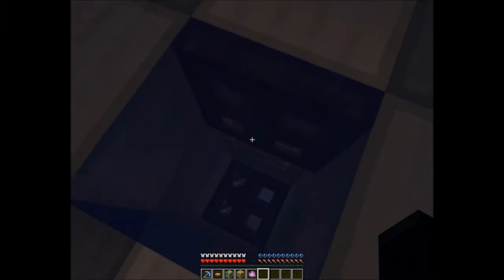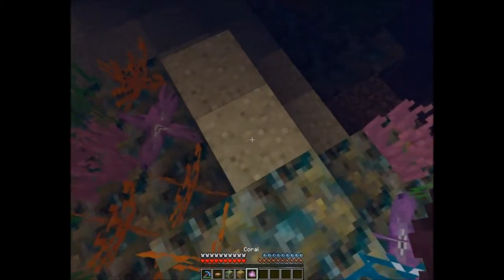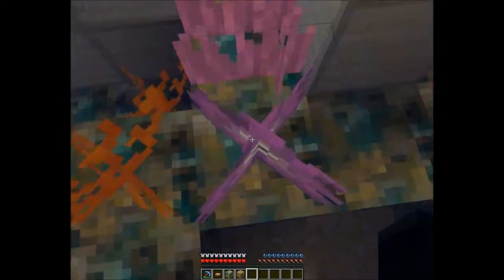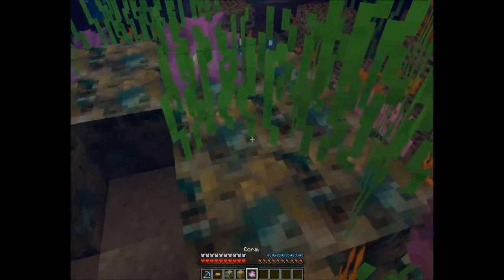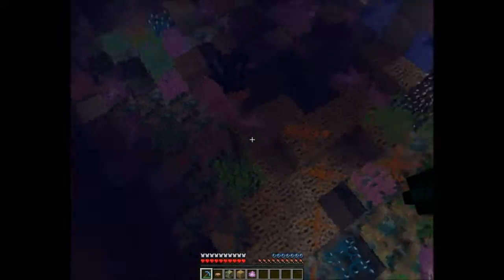Here we go. Now you might ask, what are the requirements? Well, if we're in the water and we try putting it on sand, nothing happens. But as you see here, this is the sea coral and it placed — but why? Because there's water. The coral must have water to be placed.